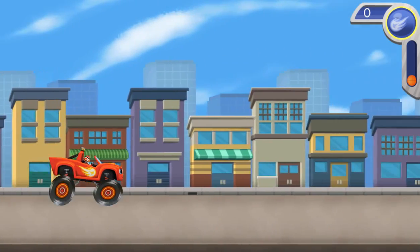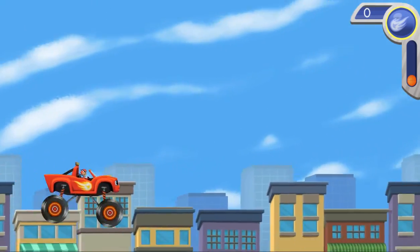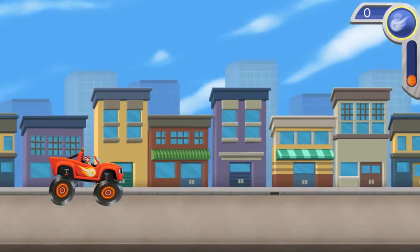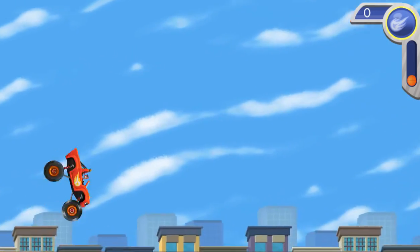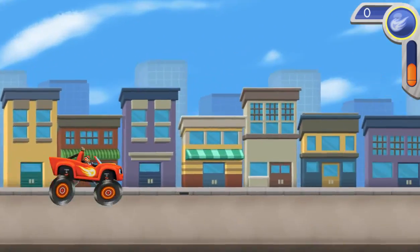All right, let's get ready to go. Click the mouse button to make me launch off a ramp. Click the mouse button for a trick. Keep clicking fast for more tricks.